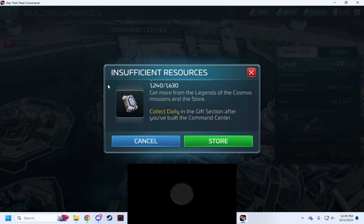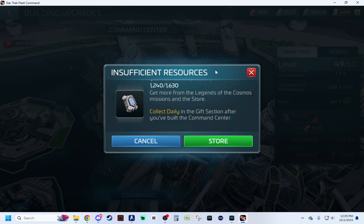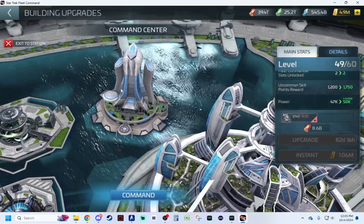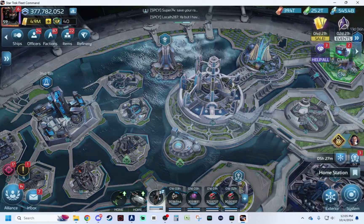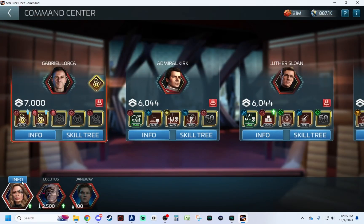That is the most difficult part. You will get a daily drip of these — I have a chart to pull up in a minute — but also, the only place I can remember where you can get additional ones is by unlocking fleet commander Seven of Nine. And I believe Seven of Nine is only unlocked through incursions. It took me many months to unlock. So hopefully they'll come out with more options.